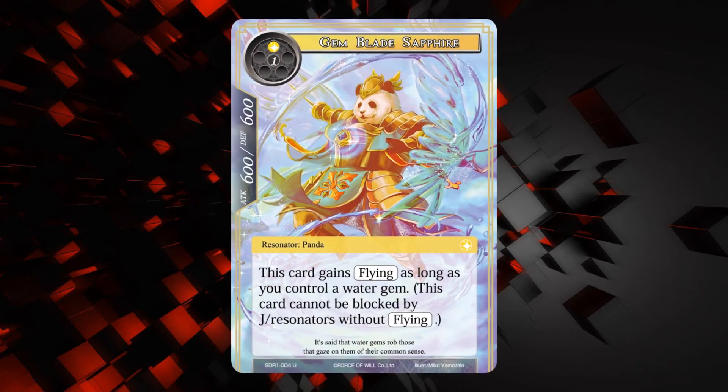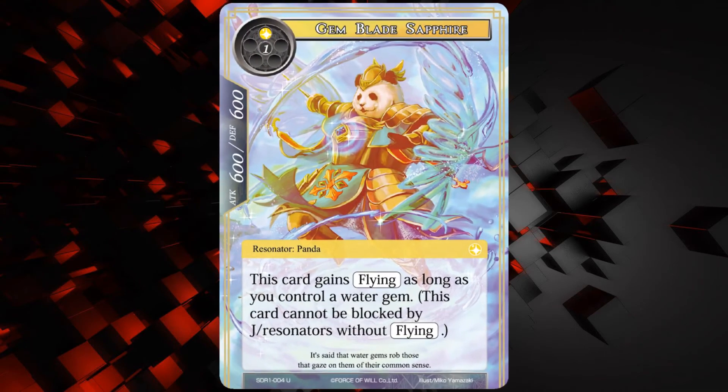Next up we have the Gem Blade Sapphire — 600-600 for one of any and one light. So that's pretty good, 600-600 for two. He gains flying as long as you control a water gem. So 600-600 flying for two — pretty good. It's not going to be a huge meta-defining card or anything, but it's kind of cool.